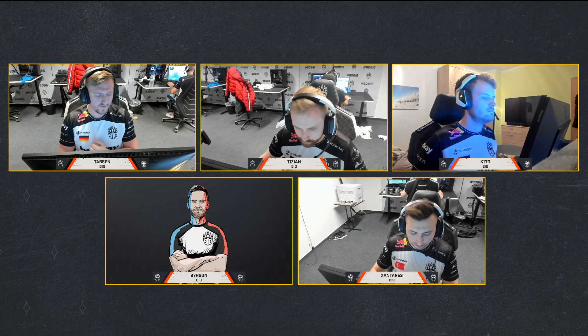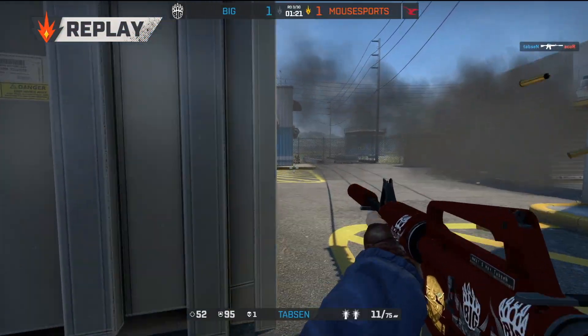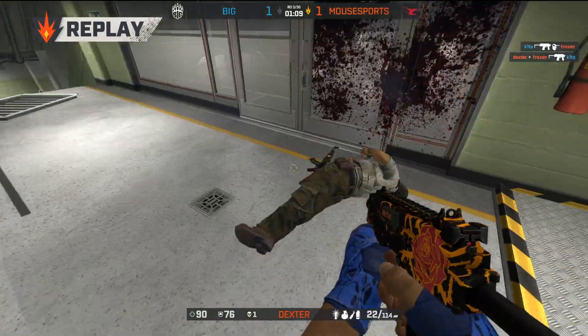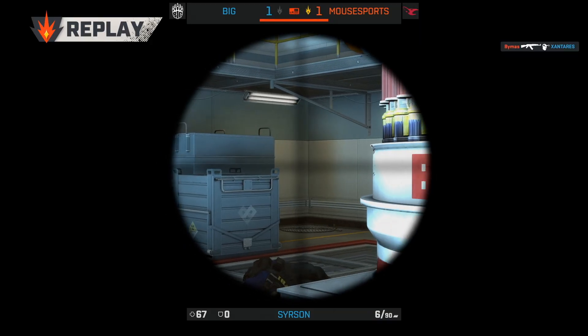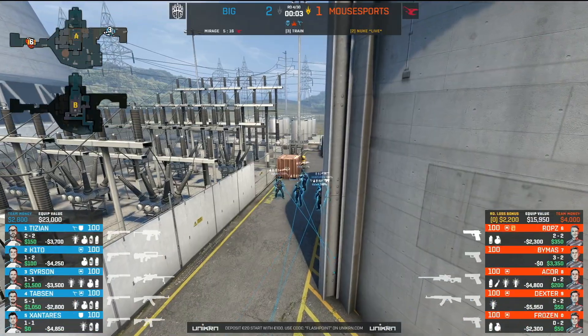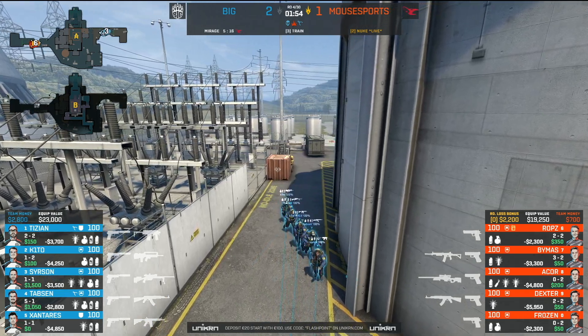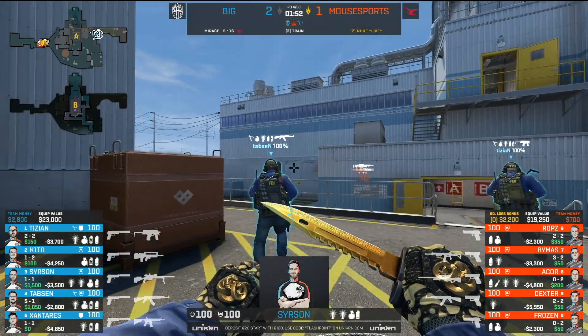Man, you can see Tabson wiping the sweat off his brow and getting hyped for that one. Great stuff there from Searson. That was an essential round for BIG to try to get control of the situation. Overall though, really nice attempt from Beemus — he wasted as much time as he possibly could, but Searson ends up having a wall bang on him and that was the perfect shot. It really was exactly what he needed, especially time-wise — he could afford nothing more.